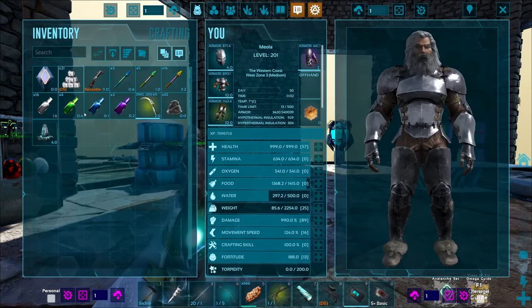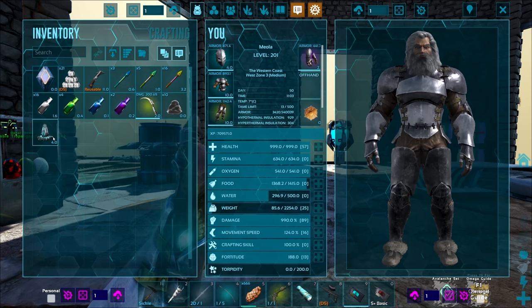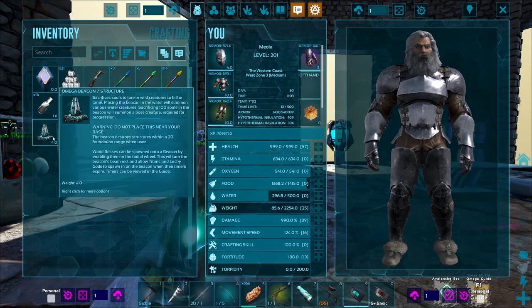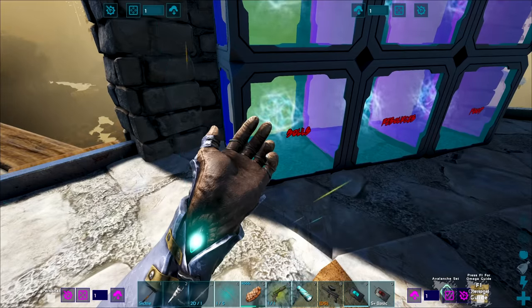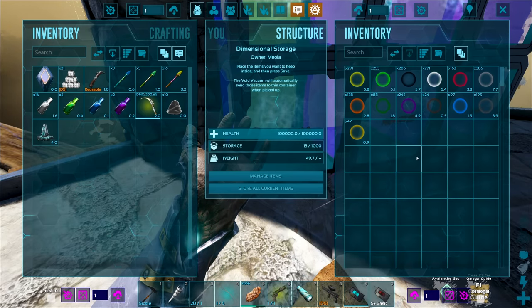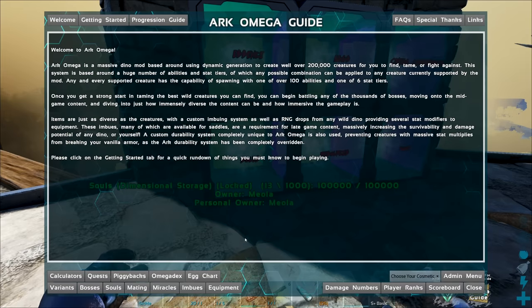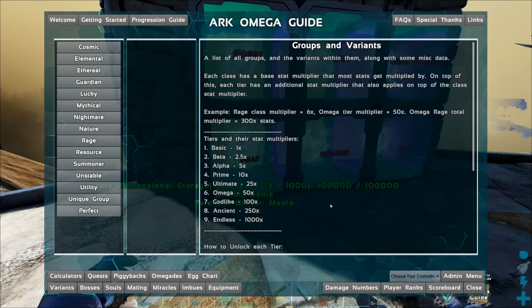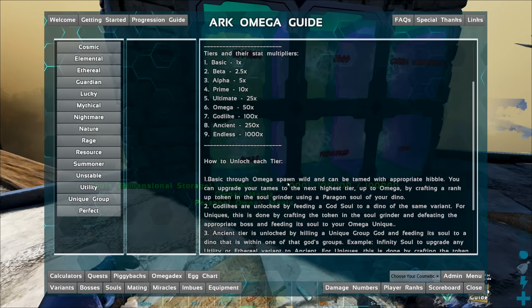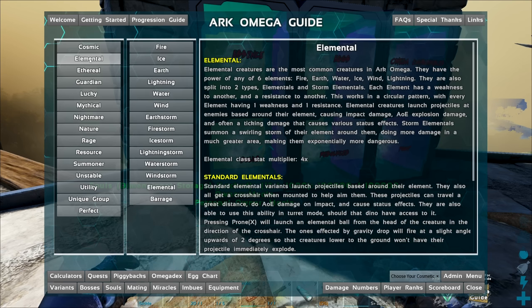Long story short, you place souls inside this structure to summon creatures. You can summon regular dinosaurs through this, which I want to play with. But also, sacrificing 100 souls in the beacon will summon a boss creature required for progression. So we want to grab 100 ethereal souls and that's going to summon us a boss. The type of souls matter — it depends on how strong the boss that spawns is. A cosmic boss has 6x stats and will absolutely annihilate us.